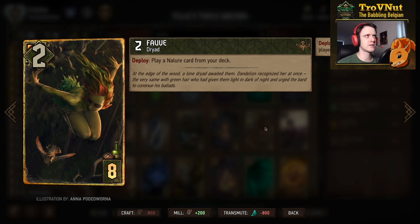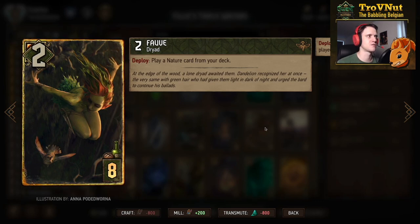Fav is a Dryad with two power and basically functions as a nature card tutor, so you can pull Waters of Broculon directly from the deck - which is going to come in very handy.